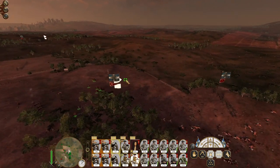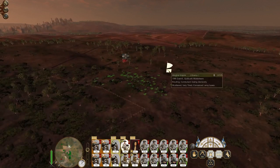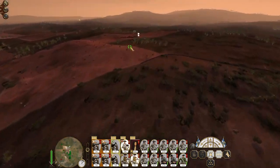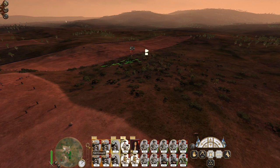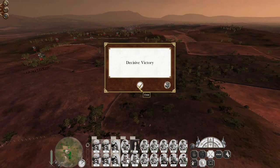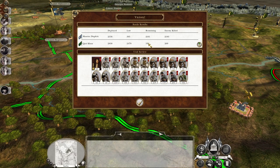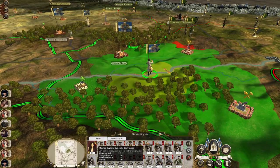Not the best cavalry to use for this task, but you take what you can get. There is a unit way over there that we're not going to get. They've routed. We've knocked them down to 359 men remaining. Good, you devils. Then we can replenish.